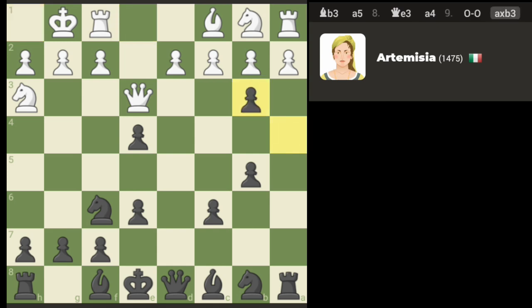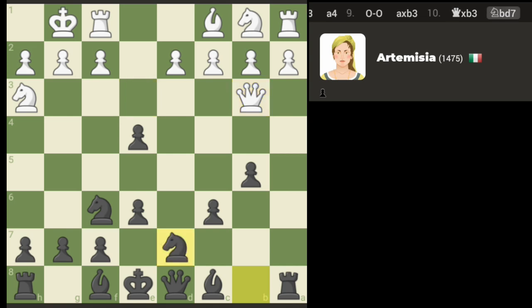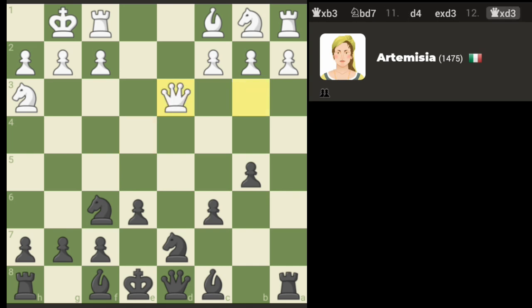We've got another knight, let's try to use it. I think attacking the queen should be decent. I'm gonna take that pawn and just get some interesting defensive ideas. Oh, because if I move that my queen gets taken.